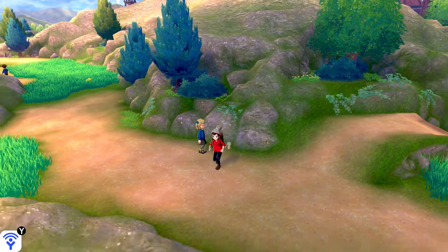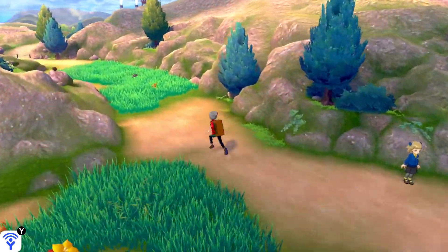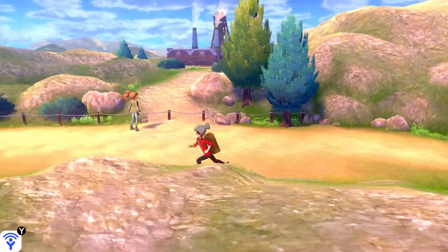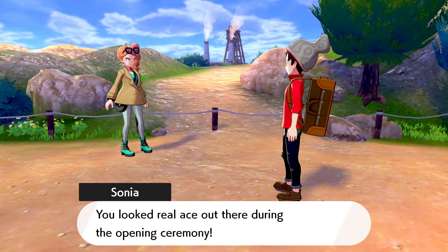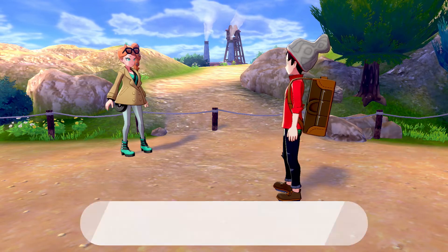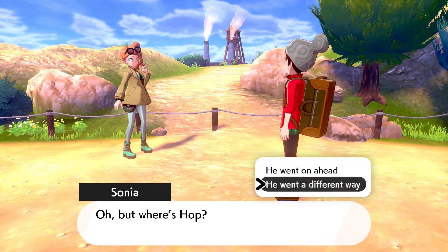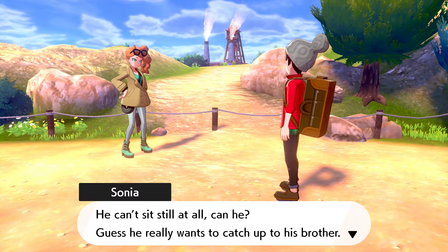Let's continue and look at ball picks and other things. There's Sonia. 'Hey gym challenger! You look real ace out there during the opening ceremony. But where's Hop?' He went ahead — he can't sit still at all.